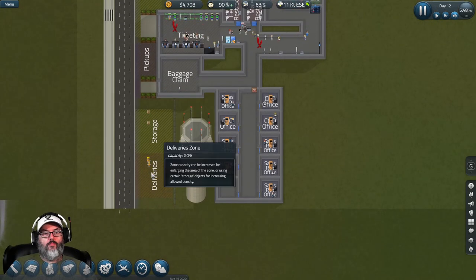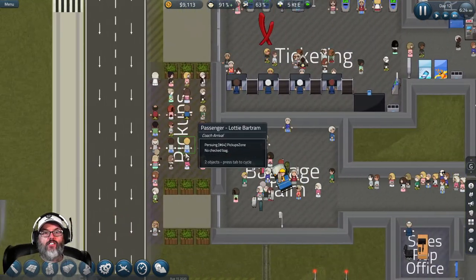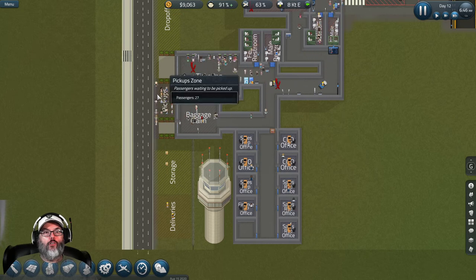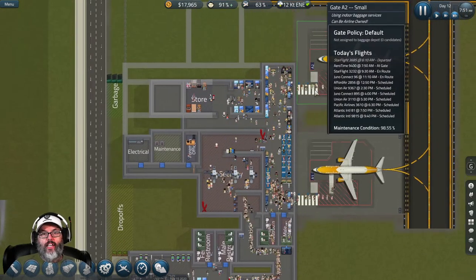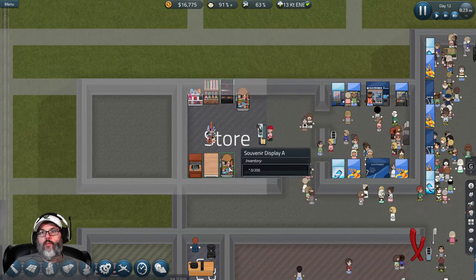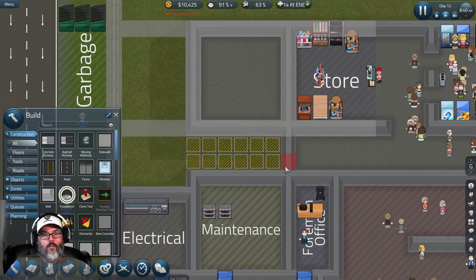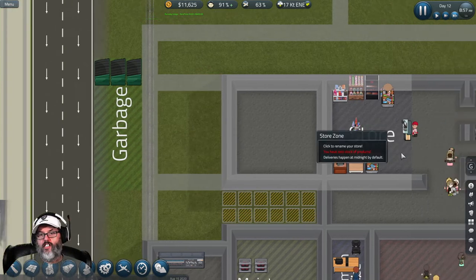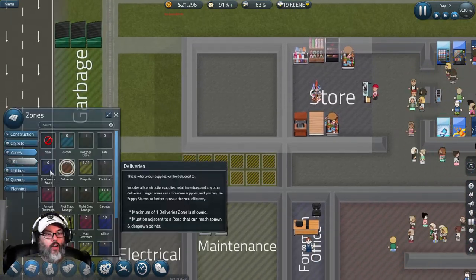We've got 79 passengers waiting to be picked up, and they were all able to get on those two buses — now we're building up again, so that's good. We're just back to dealing with money. The store is there but no inventory yet — that gets delivered at midnight. One brick at a time. We're going to put our cafe in here and zone that now.